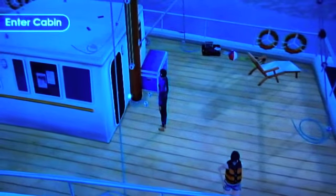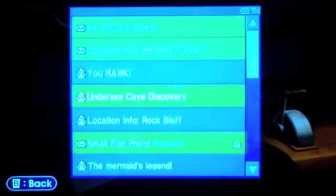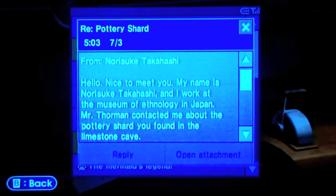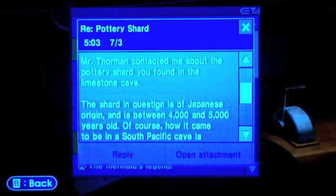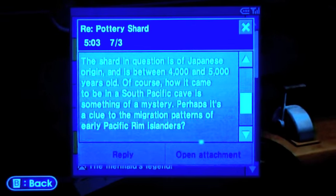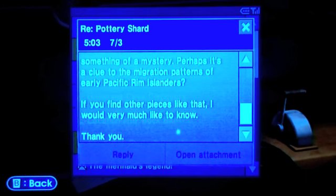We're actually going to start at a different point. We got some mail and then we're going to check that, and then go back down into the cave. 'Hello, nice to meet you. My name is Norasuke Takahashi, and I work at the Museum of Ethnology in Japan. Mr. Thorman contacted me about the pottery shard you found in the limestone cave. The shard is of Japanese origin and is between 4,000 and 5,000 years old. How it came to be in a South Pacific cave is a mystery — perhaps related to the migration patterns of early Pacific Rim Islanders? If you could find other pieces like that, I would very much like to know. Thank you.'